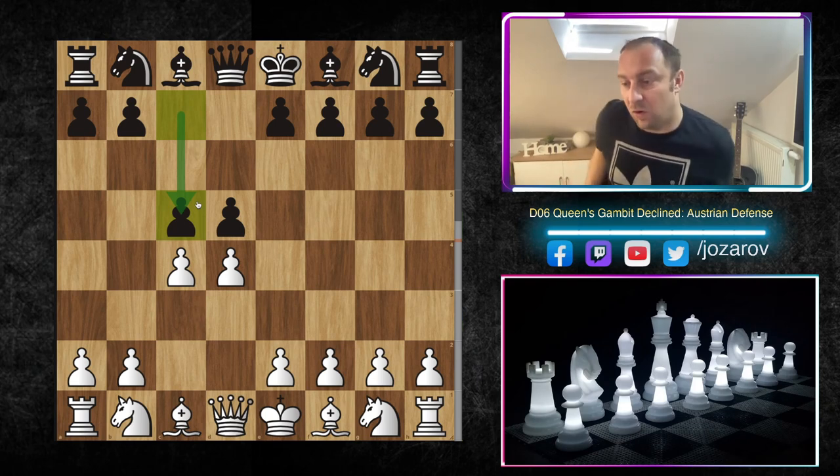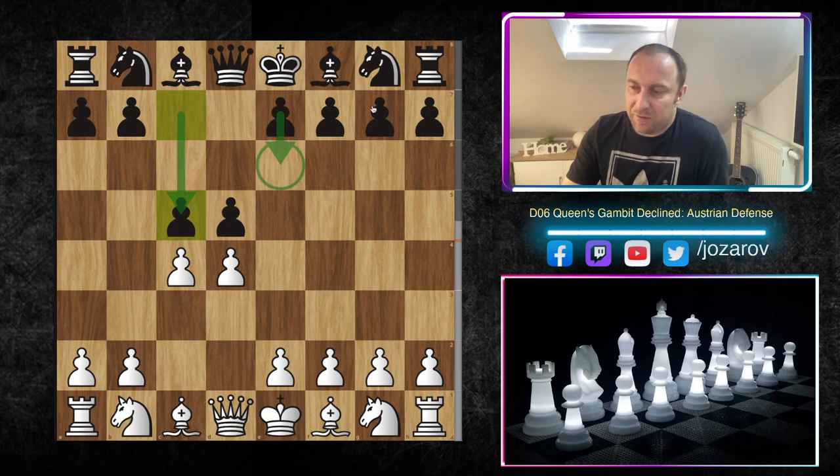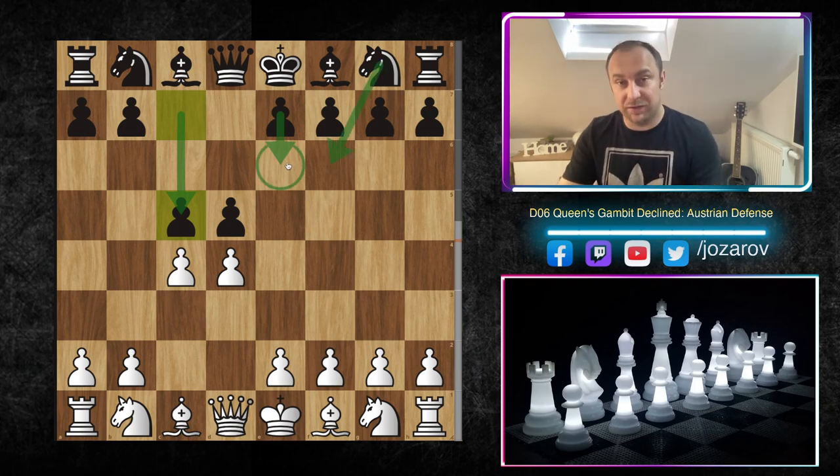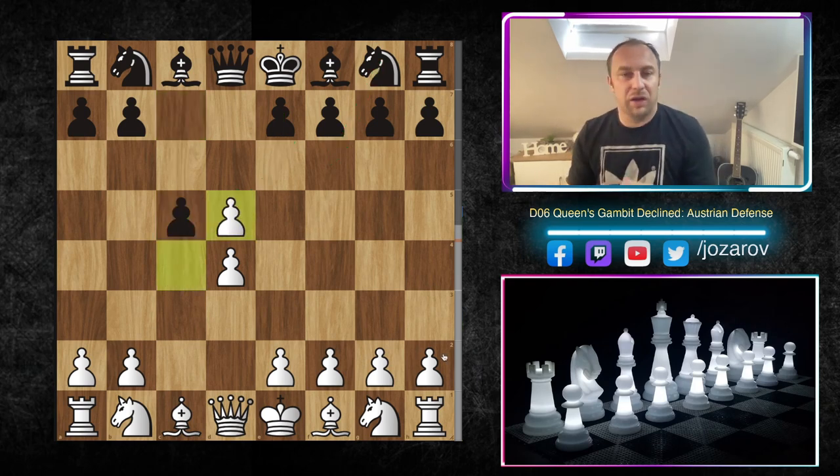Let's look at the ideas for Black and the main problems in the Austrian Defense — why is this opening so bad? Like the Tarrasch and Semi-Tarrasch defenses, Black is hoping for a clarification in the center. But notice one huge difference: in the Semi-Tarrasch and Tarrasch, the move e6 has been played along with knight to f6, giving you control of the d5 square. In the Austrian Defense you don't have that control.